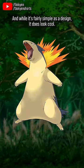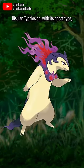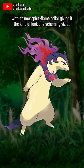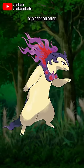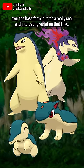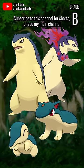And while it's fairly simple as a design, it does look cool. Hisuian Typhlosion with its Ghost type leans into a more devious, mischievous energy than aggressive, with its now spirit flame collar giving it the kind of look of a scheming vizier or dark sorcerer. I don't think it's an improvement over the base form, but it's a really cool and interesting variation that I like.